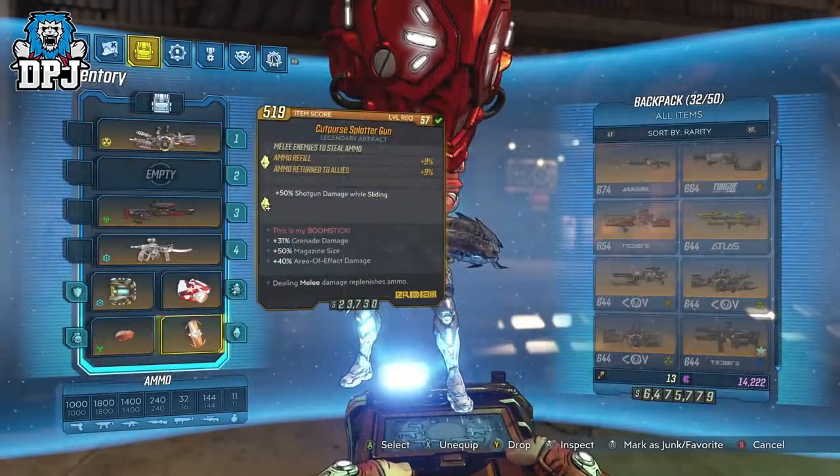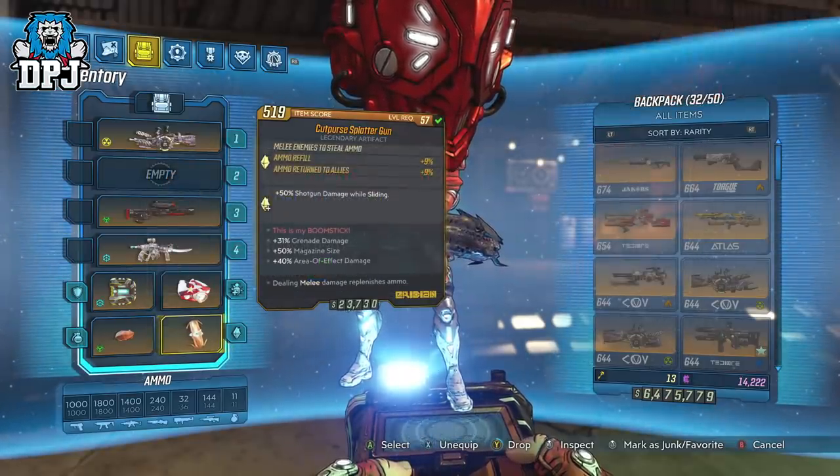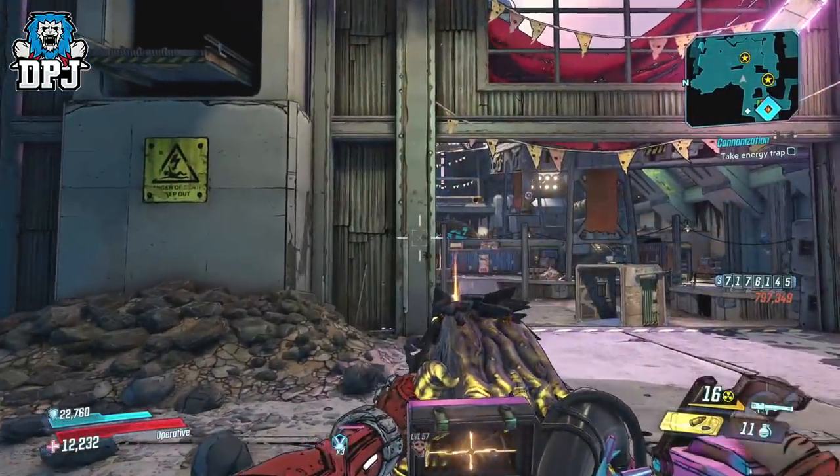The better one came from a pal of mine, Tronus Senpai, aka Zero — so credit to him. So how this works: with both the Fish Slap and the artifact equipped, it's as simple as hitting enemies with that grenade. This gives you ammo back. It is that easy.